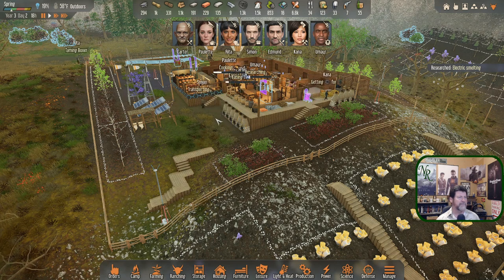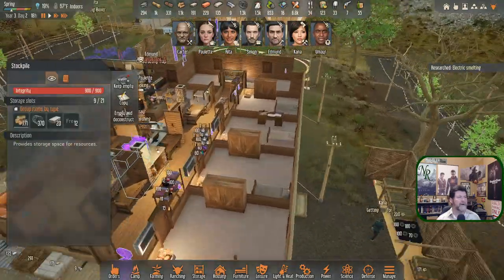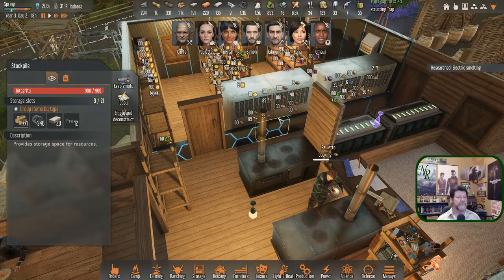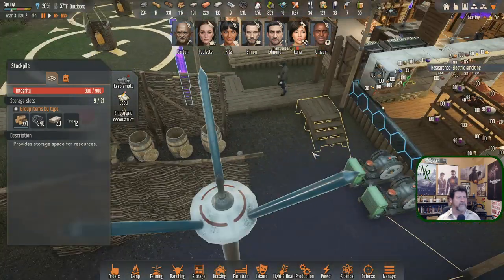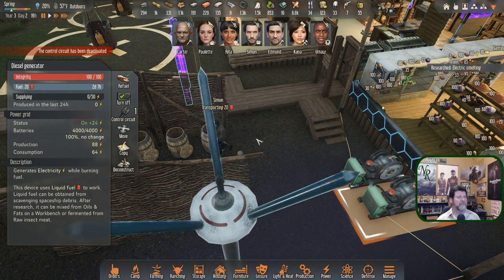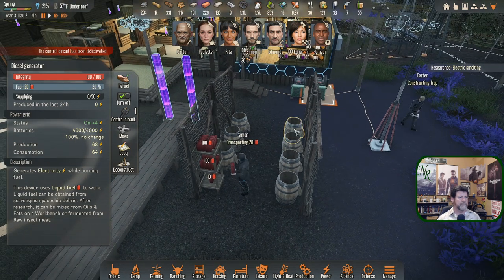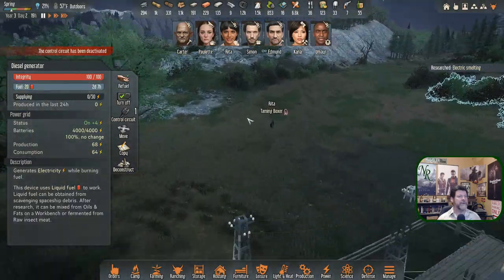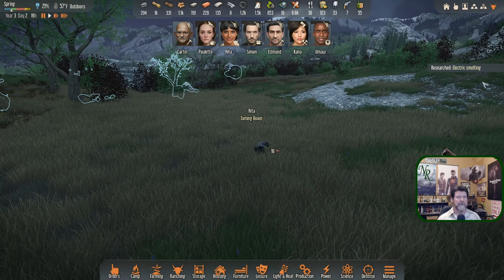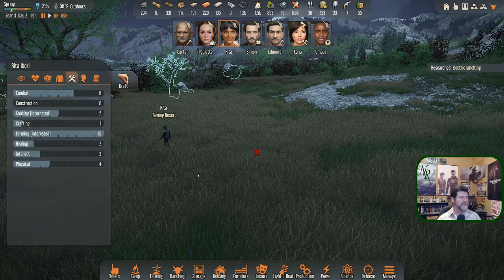Rita's heading that way. Simon is just reloading one generator at random — he takes care of everything around here. She's grabbing some more carbon nano tubes. Simon's going to fill up one of our generators — boom, there's 80 plus 120, so we're back up to 200. Carter constructing traps — that reminded me, Rita's out there trying to coax the Boxer. He's going to stay pink — taming — we're still thinking about it.